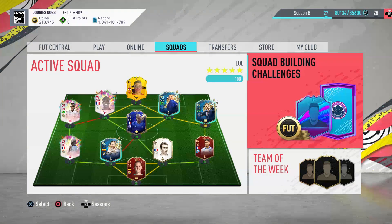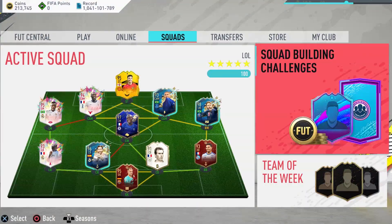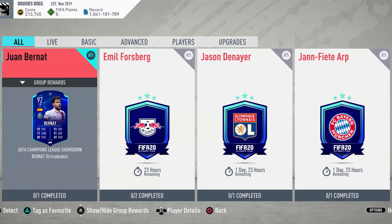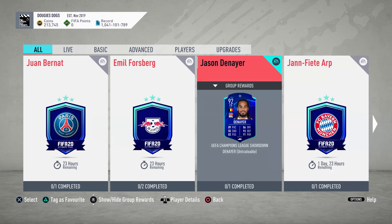Welcome back to the channel. It's Monday and EA took way too long to update — it was supposed to be 1 p.m. but they released these new cards at like 1:40. I don't know what EA did there, but the new cards are delayed. Anyway, the new cards are Jason Denayer and John Arp.